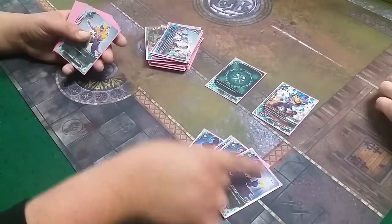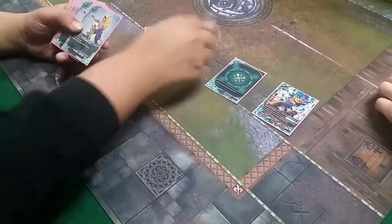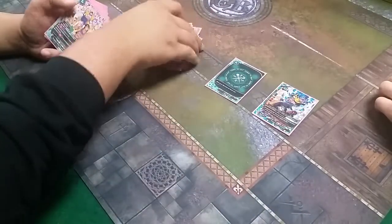Magical Advice — key staple cards since day one. Return a size to its owner's hand. And again, these are also the staples: pay one gauge, draw two. One of the best draw cards in the game right now.